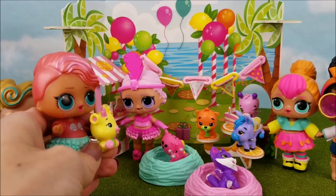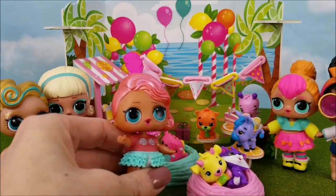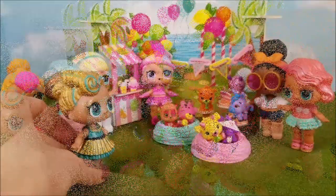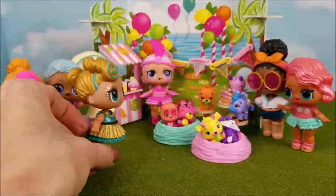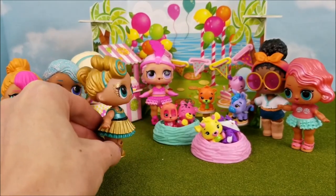The rest of the guests are showing up. Hi, Treasure. Hey guys. Here you go, little Hatchimal. I'm going to set you down. Perfect. And here's my best friend, Splash Queen. Hey guys. Okay everybody, shh. We've got to be quiet so we can yell surprise when Crystal Cheetree gets here.